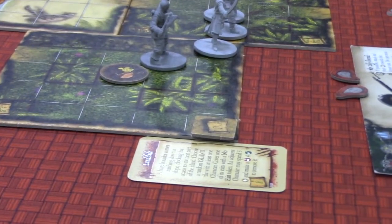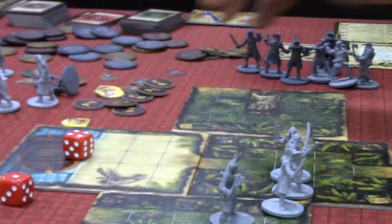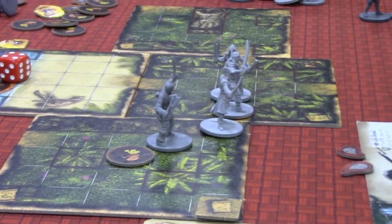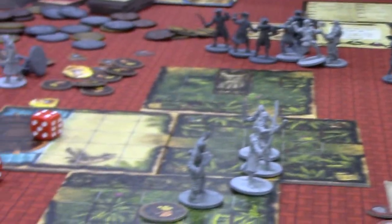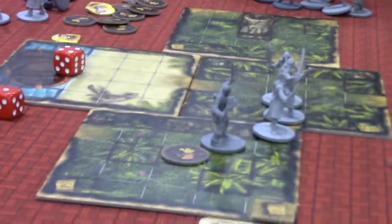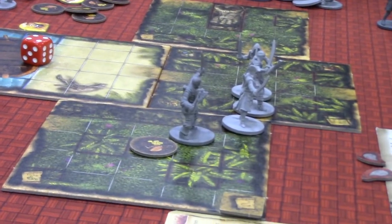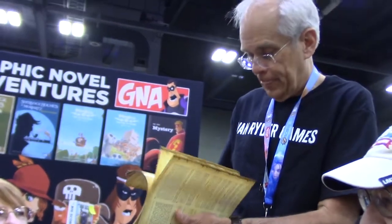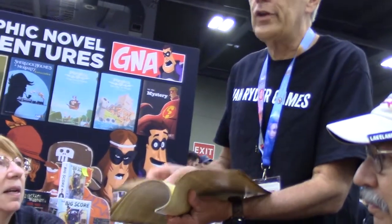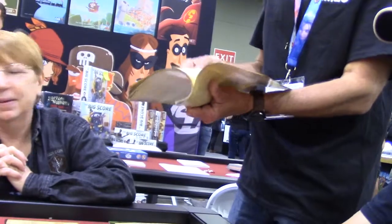So now the person with the most prestige goes first. Y'all killed all three of the red coats. It said read number 96. This is a story scenario book and then there's another rule book down there.